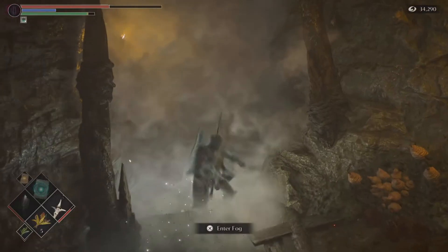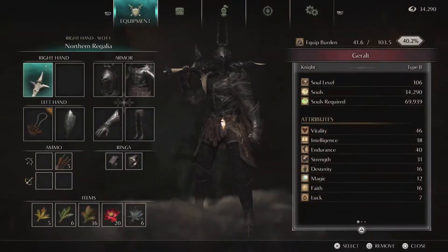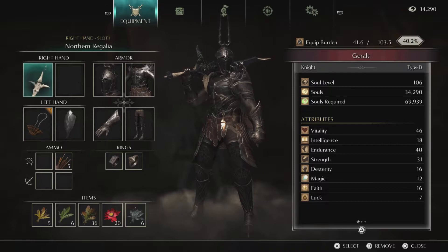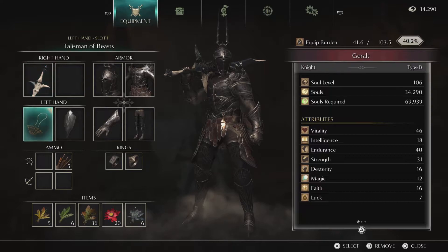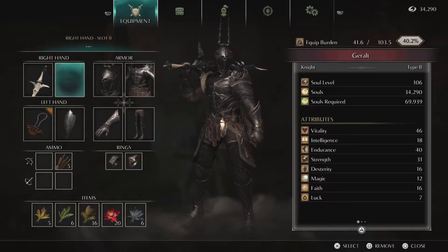There are lots of guides on how to beat him. Just real quick, if you guys don't know — you can see my soul level. I am currently on New Game Plus at soul level 106, so fairly high. And I'm using the Northern Regalia and pretty much it.